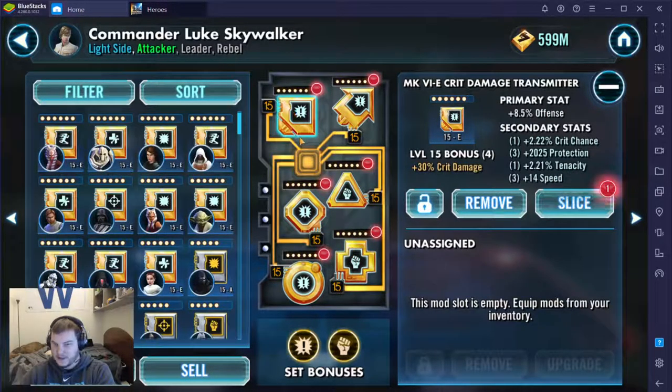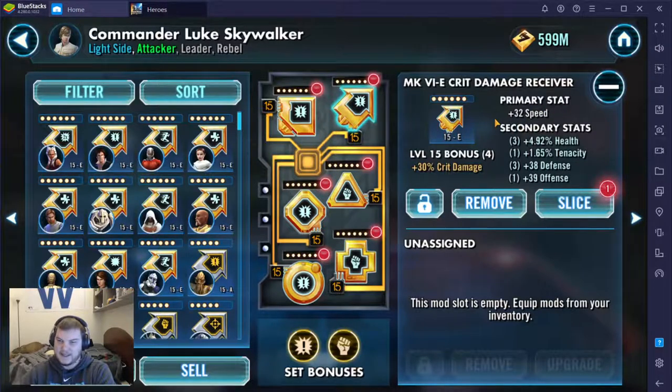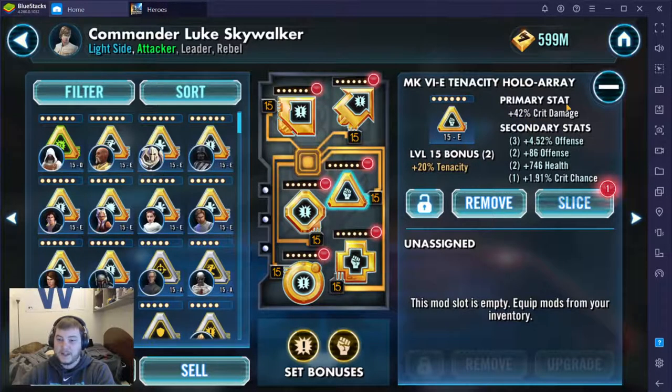Looking at the primaries — again, this is in yesterday's video — always offense, always defense, always protection or health. Protection is fine here and it's pretty good; one of Luke's abilities restores 40% protection, so the protection stat here is good. Like I said yesterday, I'd probably go speed here most of the time. This crit damage is pretty good — actually, offense or crit damage for Luke I think is pretty good. The part that's not great is the lack of a speed secondary here, but you do see three levels of offense, which is good, and two levels of offense here, which is amazing.